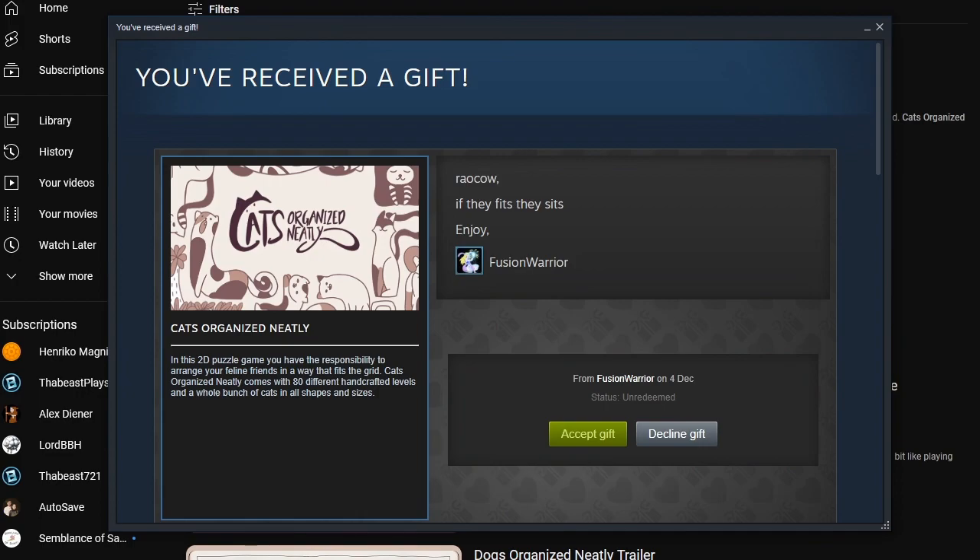This puzzle game has the responsibility to arrange your feline friends in a way that fits the grid. Cats Organize Neatly comes with 80 different handcrafted levels and a whole bunch of cats in all shapes and sizes. I can't help but notice that in the logo, you got like an L cat and you got like an R cat. They're making shapes. Even though cats are fluid, they'll just take the shape that they're given more often than not. But that's not going to stop me from accepting.